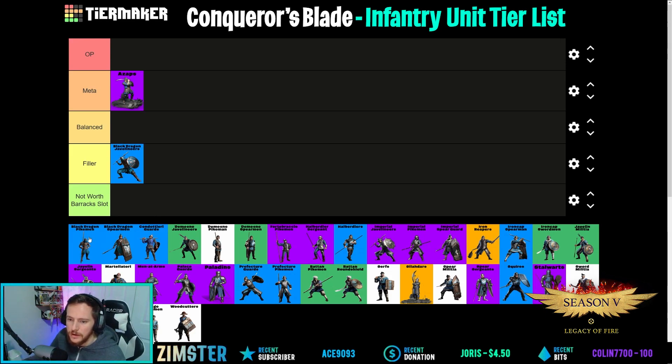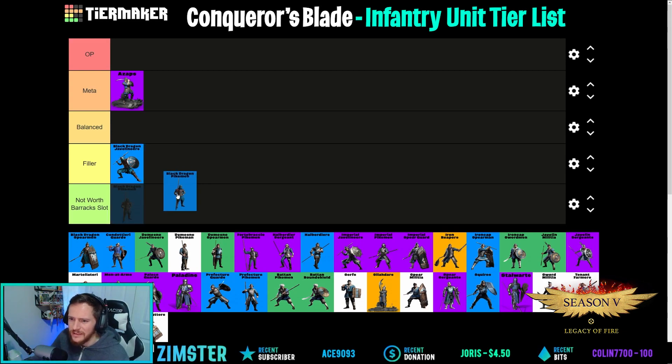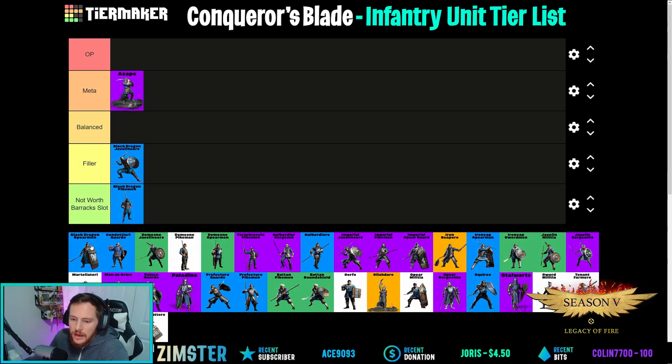Black Dragon Pikemen — I don't really like this unit. They're not worth the silver or sovereigns. I don't even think they have a brace, which makes them not worth it in my opinion. I don't see many people using them anymore, and with so many better options out there, they're just not worth the barrack slot or the cost — around 200-300k.